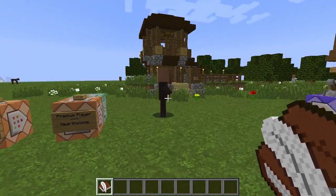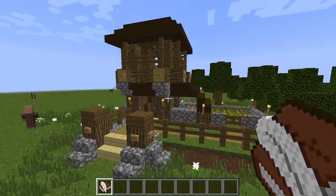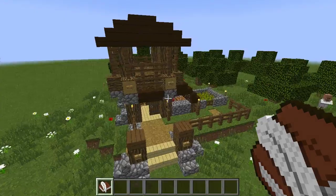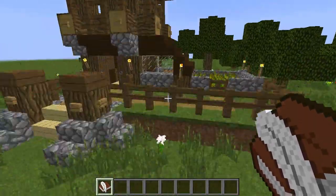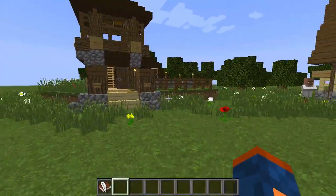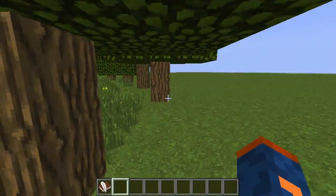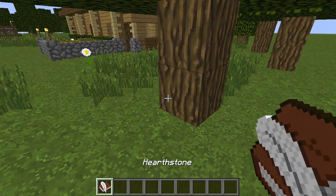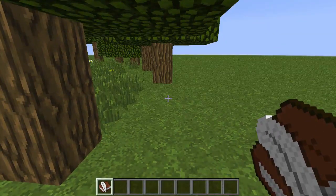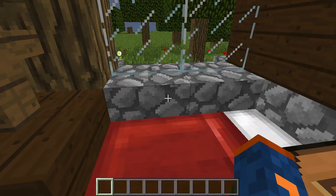I'll show you how to edit it once I show you how it works. Let's pretend this is my home on my server or single player world and I want to teleport here with my hearthstone. I'll head out and do my daily task — cutting down trees — and when it's time to go home, I scroll over to the hearthstone and use the keyboard shortcut F to put it in my offhand. I press F and now I've used the hearthstone and I'm back at my house.